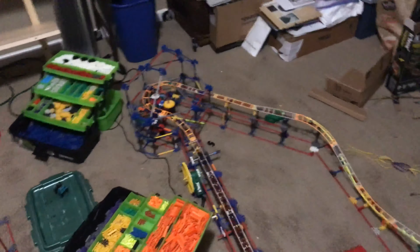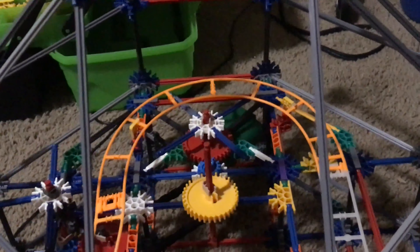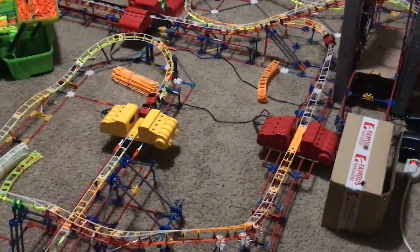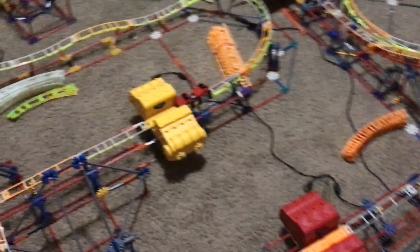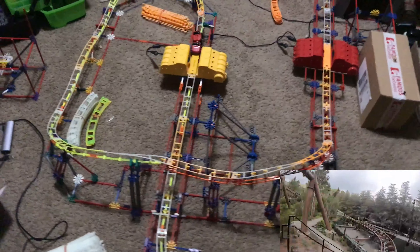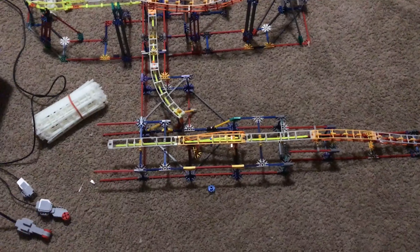Over here we've got Hagrid's hut — this is the next part we're going to be covering with cardboard. Inside there are multiple gears, and this is where the last animatronic will be — the one that shoots smoke or fog at you as you pass through Hagrid's hut. This section leads toward the second third of the ride where we have multiple launches. This cave is where Fluffy will be — another magical creature appearing on this coaster.